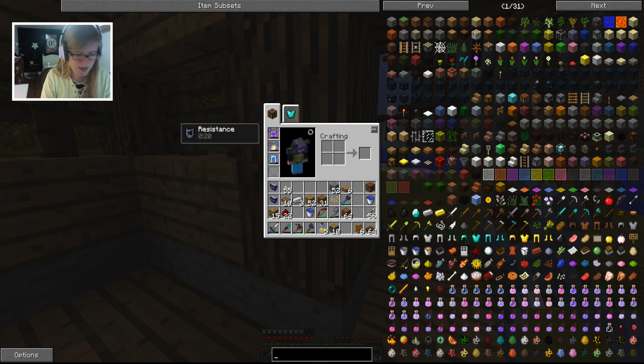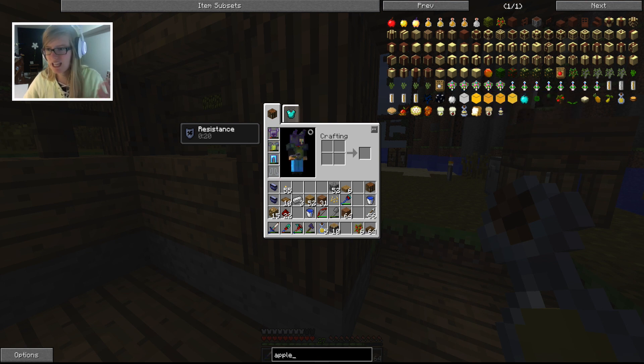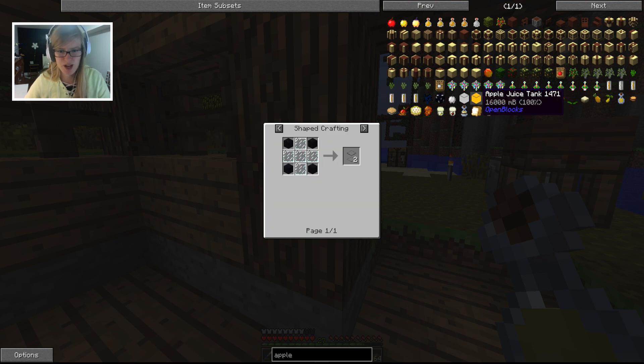Let's look up apple for a second and see what else we can make. I'm happy - I like easy things like that. So what did we just make? We just made apple juice from Pam's Harvest Craft. Cool stuff. So we can get tanks. How do I get apple juice? That's what I want to know - how do I get the actual liquid of apple juice? What do I need? So let's find out about that.